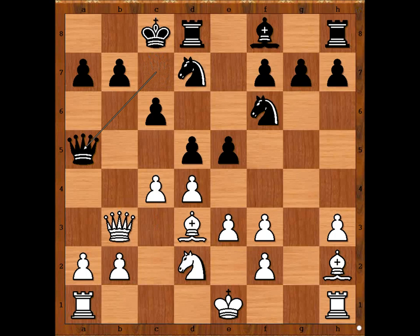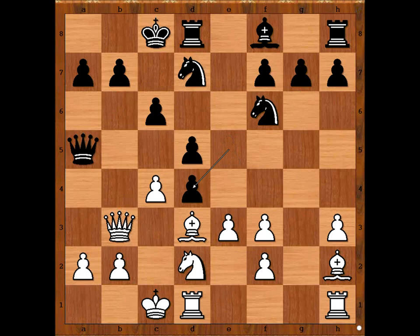D5, c4, queen to a5, and Levenfish castled queen's side too. E takes on d4, e takes on d4. Alekhine was playing good moves, but Levenfish played good moves too. G6, intending bishop to h6, pinning the knight.